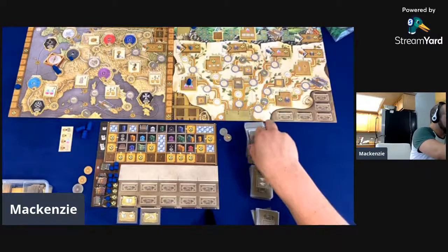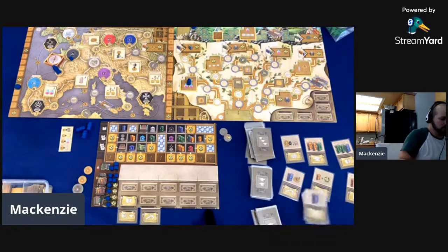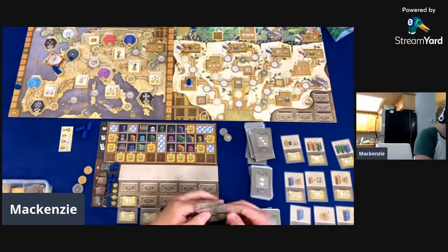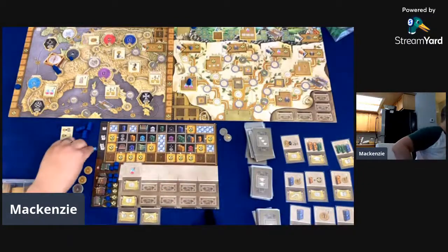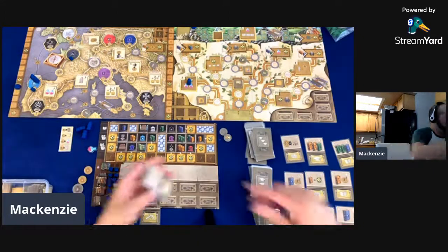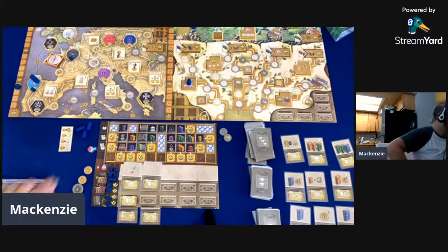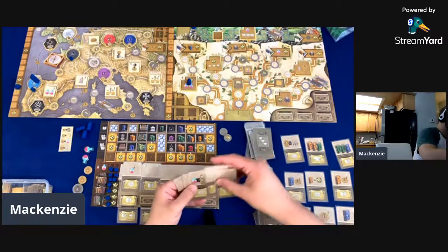Our next step: we put out these three things. I don't have any income yet — unfortunately I need to get on that. I will say that's my one critique on this game: the way the income is tracked is kind of nonsensical. It's just on the outside of your board and sometimes you've got to cross-reference what's going on. I'm going to start off with this exploration, which is going to get me a potion and let me drop off one of my cubes.